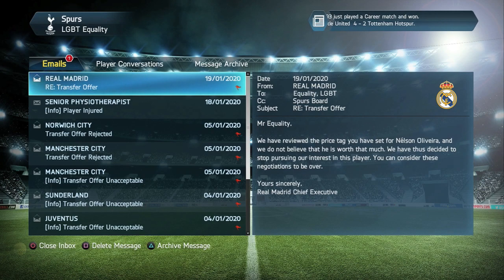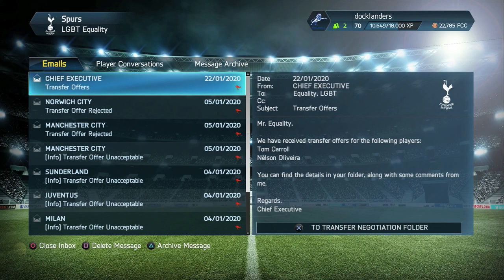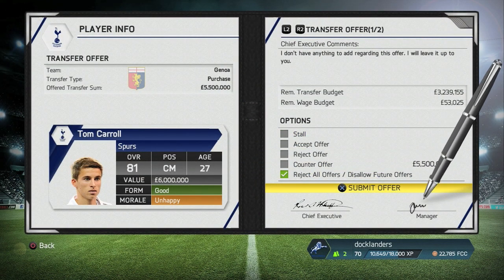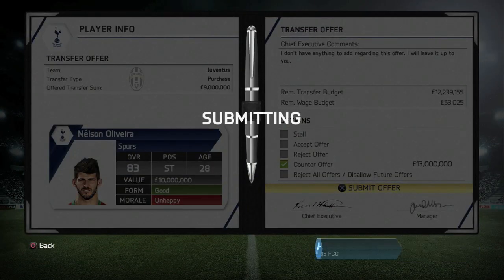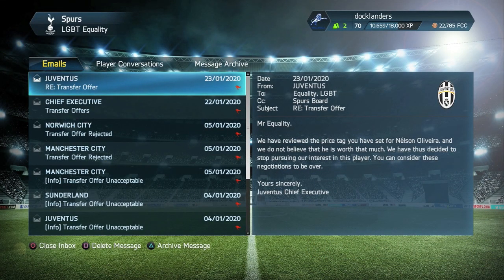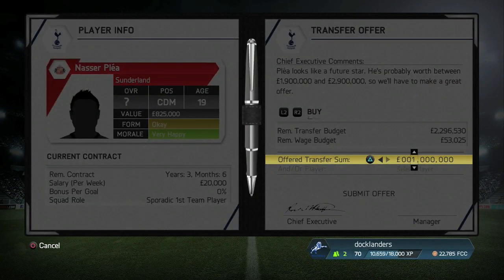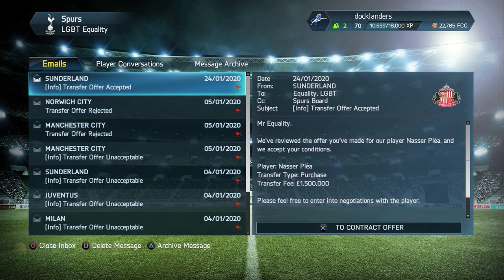After the City game, Real Madrid will not match the £14.5 million deal for Nelson Oliveira, and Barkley got injured in the process of scoring — he's going to be out for three weeks. We got two more transfer offers: one for Nelson Oliveira and one for Carroll, which we rejected as we're not letting Tom Carroll leave. Juventus want Nelson Oliveira for £9 million and I asked for £13 million — Juventus say no. If they're not going to match that amount I'll just keep him at the club; he's an 83-rated striker so it doesn't really bother me.